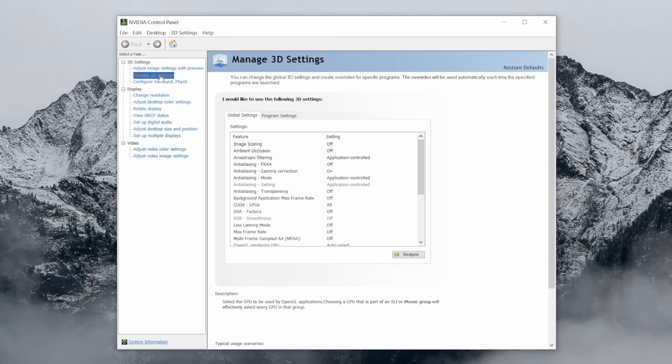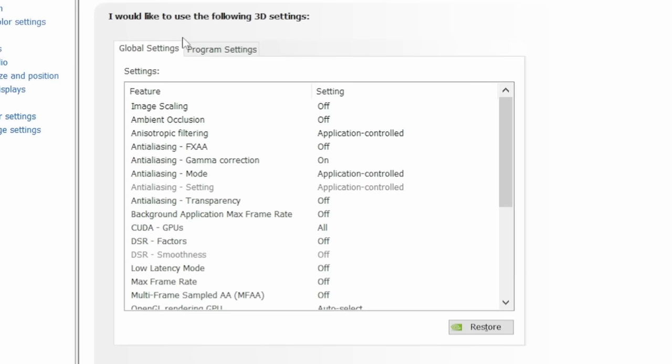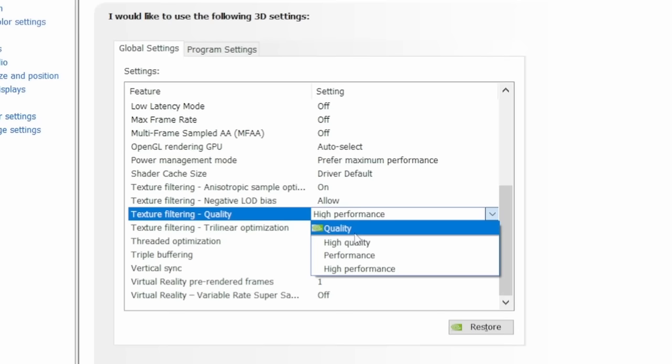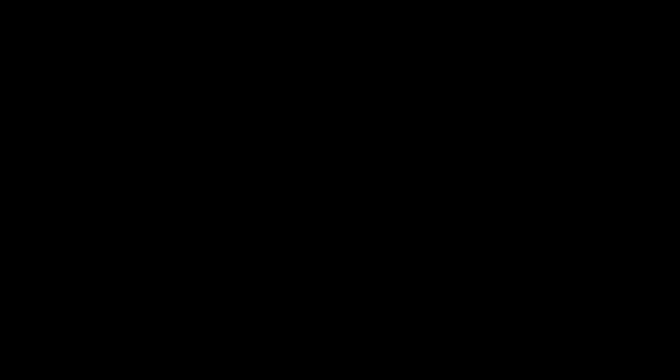NVIDIA has some basic settings in the NVIDIA Control Panel that you can adjust to optimize your system. If you're using AMD, they should have similar settings. In the NVIDIA Control Panel, go to Manage 3D Settings. In the global settings, scroll down to Power Management Mode and change it to Prefer Maximum Performance. Below that, go to Texture Filtering Quality and change that to High Performance. Just adjusting these two settings can give you better performance and won't decrease quality in any perceivable way.